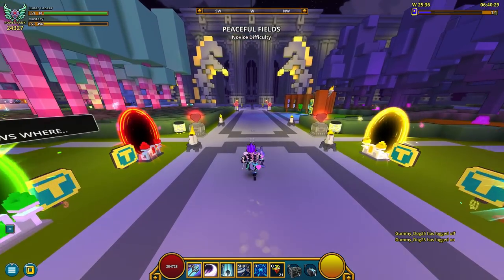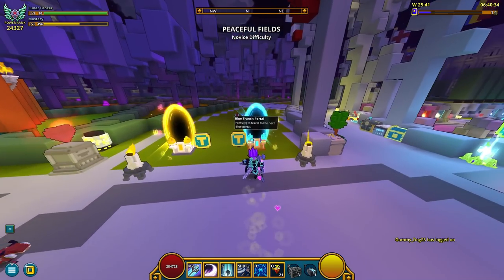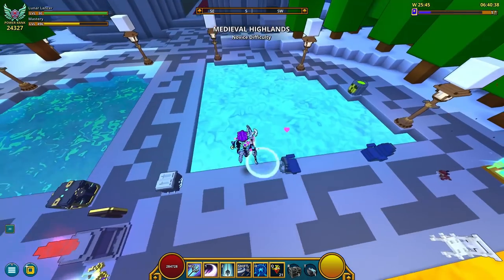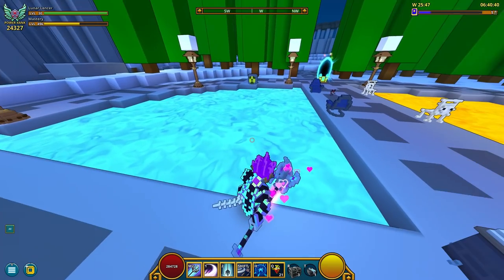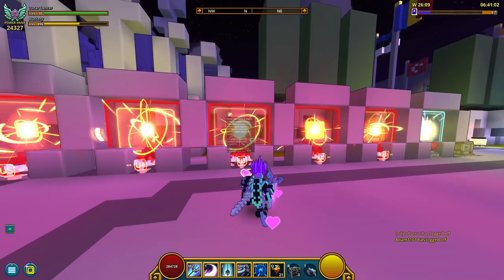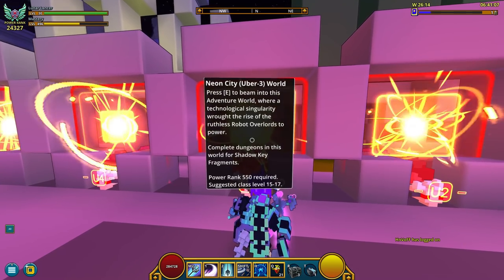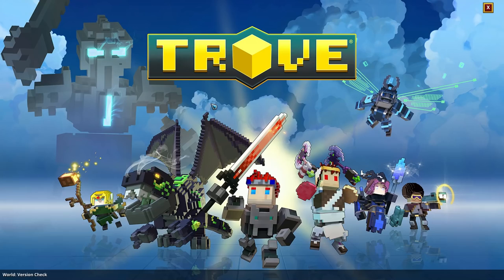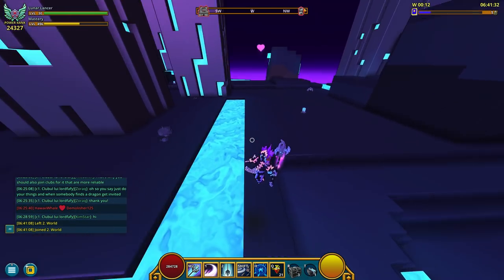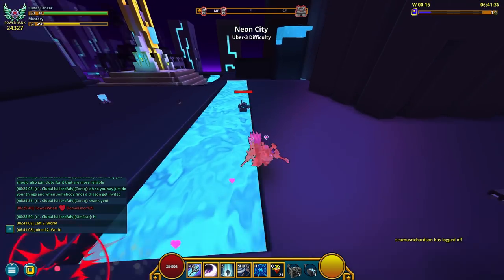Once you get it, you'll then need to find a Plasma Fishing Spot. Of course, if you're in our club, you can take this blue portal and you're gonna reach the fishing area — and there it is, this is how Plasma looks like. But if you don't have access to a fishing spot, then simply take this portal — Neon City Uber 3 — which only requires power rank 550 to enter. Once you're in a Neon Biome, you're gonna encounter a bunch of Plasma Fishing Spots, like this one for example.